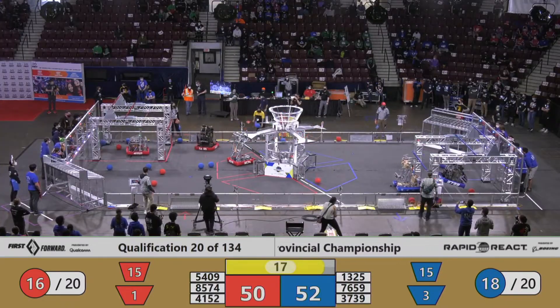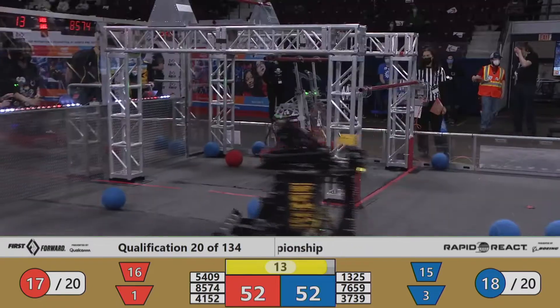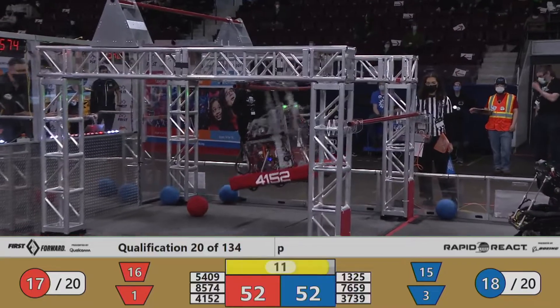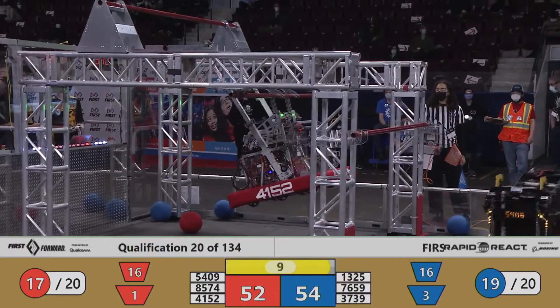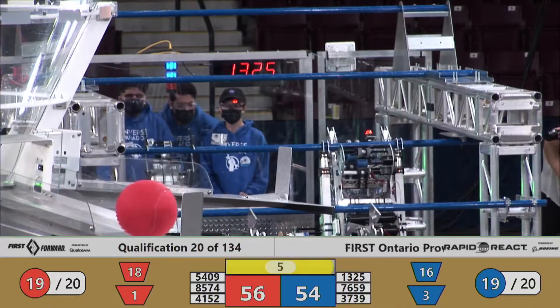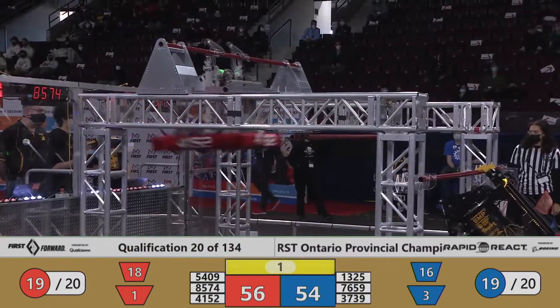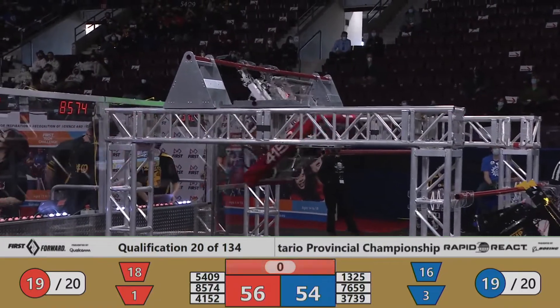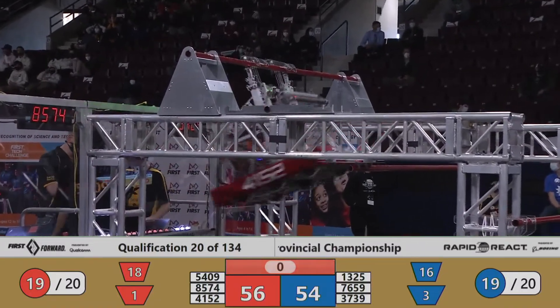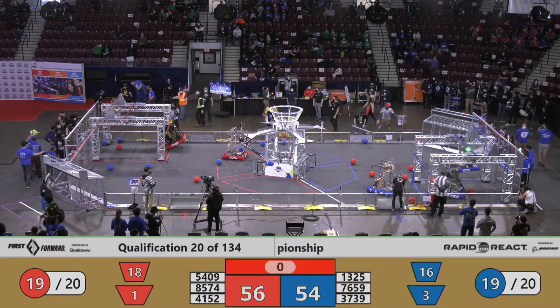Very good job by the Blue Alliance. 4152 making that hook onto the mid-rung for Red. Here we go — we got two blue robots trying to climb with 10 seconds remaining. 4152 on the Red side up to the high rung. Inverse Paradox trying to get up to the high rung for Blue. We got a transversal on Red, a couple of hangs for Blue. It's coming down to hang points.